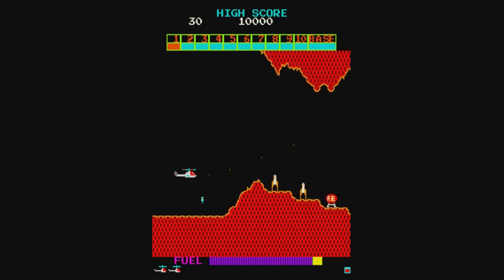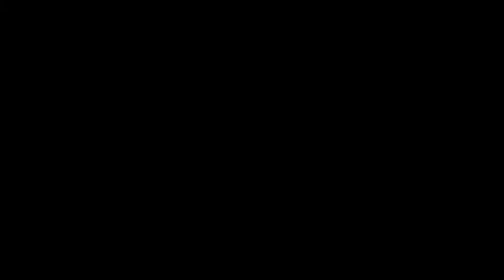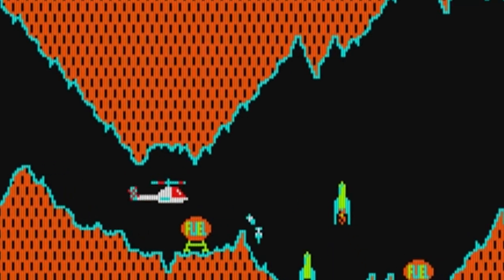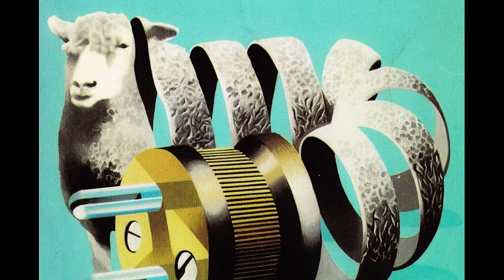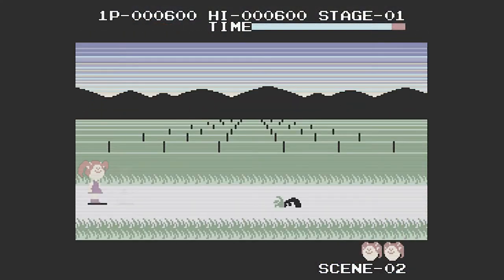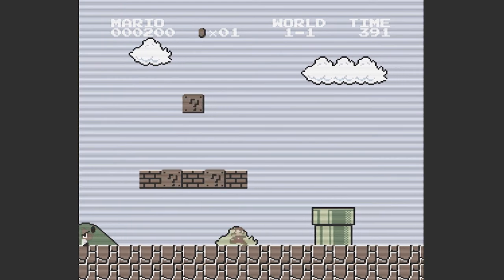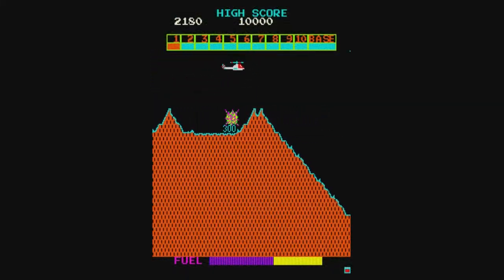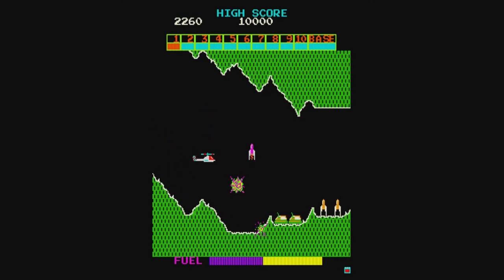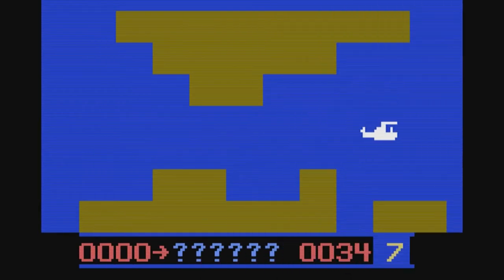Super Cobra was Stern's 1981 sequel to Scramble. It proved to be just as popular and just as challenging. But you know what we take for granted? Scrolling. Seriously. It seems like something computer chips just do naturally, like solving complex calculations and dreaming of electric sheep. But it's not so easy for prehistoric hardware with crippling memory limitations to seamlessly move the playfield in semi-real time. Even the NES had issues with it at the beginning, often limiting scrolling to one direction and incorporating a noticeable delay during vertical screen transitions. Obviously, the Video Pack slash Odyssey 2 would struggle with scrolling. So how does a fast-paced, horizontally scrolling shooter like Super Cobra work with a console that lacks scrolling? Simple. It doesn't.